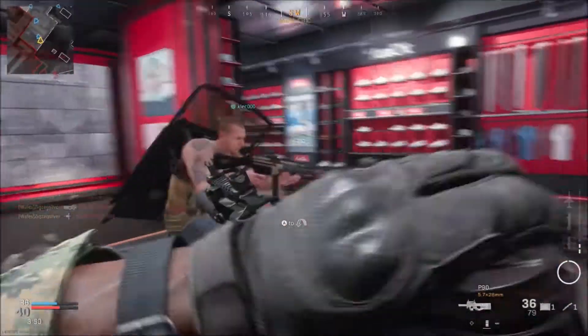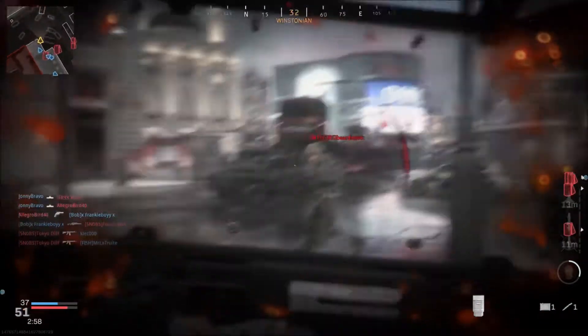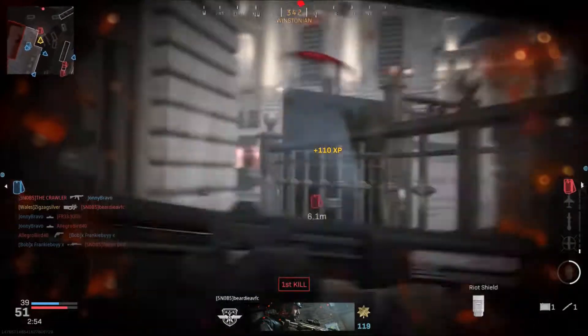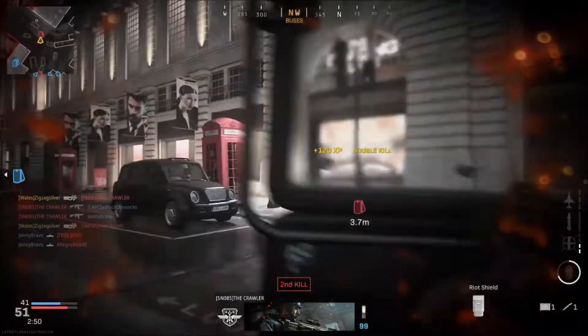Basically what you want to be running guys — the main thing you want to run is Overkill in Perk 2. Any gun will do; I preferably just use an SMG because you can get about the map quicker. You're going to have a riot shield as your secondary weapon, which is why you have the Overkill perk on in Perk 2.